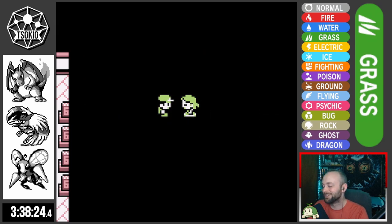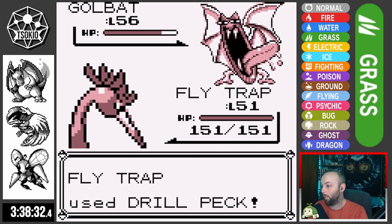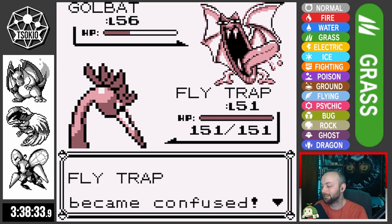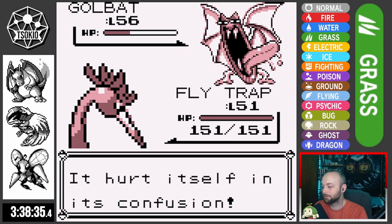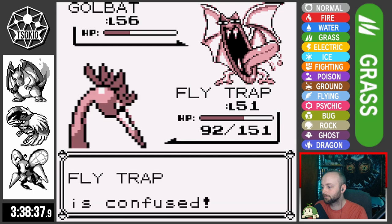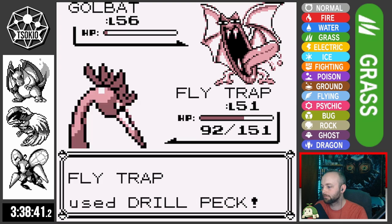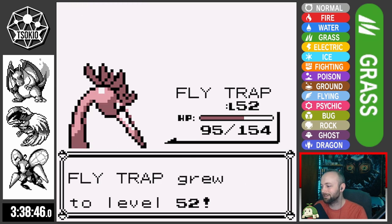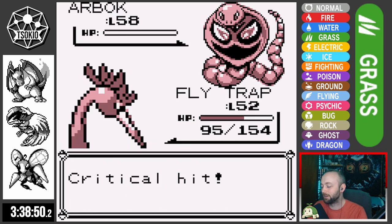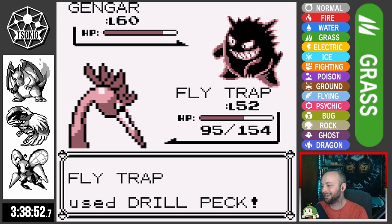Agatha is next and I'm putting everything on Flytrap's high attack and speed. Flytrap outspeeds the first Gengar and one-hits with a crit. Drill Peck does about three quarters to Golbat, which goes for Supersonic that hits — and Flytrap hits itself, because of course it does. I go for Mirror Move just to show off but don't get the knockout. Luckily Golbat goes for Haze clearing the confusion, and we knock it out. We one-shot Haunter with Drill Peck, get a lucky crit on Arbok, and outspeed the Ace Gengar getting it down to a quarter before it uses Dream Eater — and we finish it off, beating Agatha.